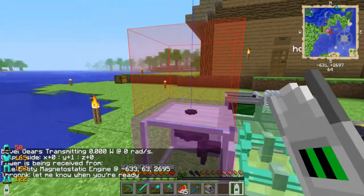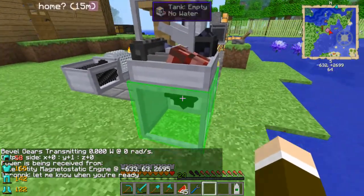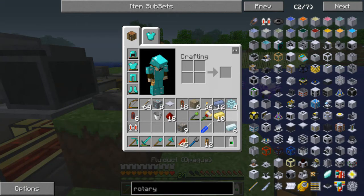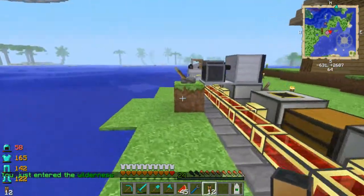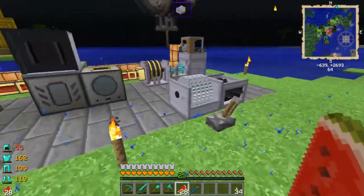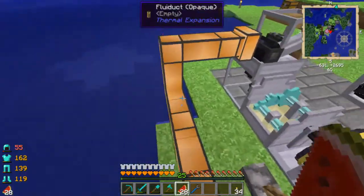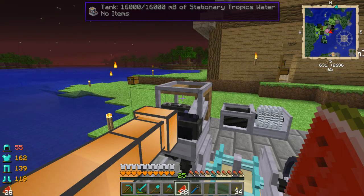If I have the ratios right, I just need to put this down here and change the orientation to yellow and blue. Input green, output red — I should be able to put this right here, out the input on green coming from right there. Now I just need to run a fluiduct from over here — I don't have enough fluiducts, so I'm going to have to make some more. I went and made some more fluiducts and ran a line all the way down here.